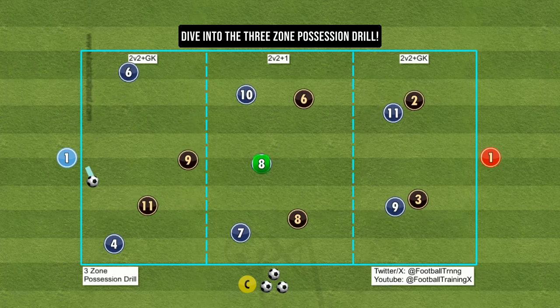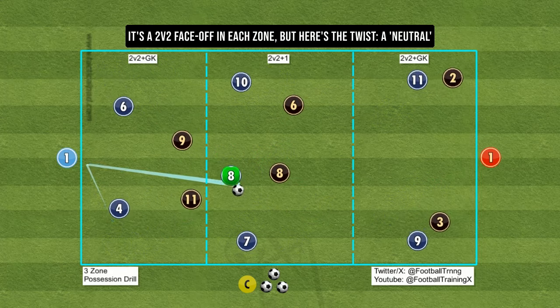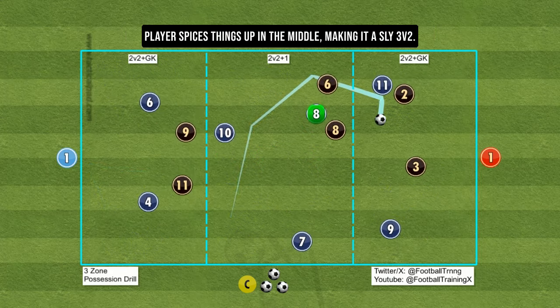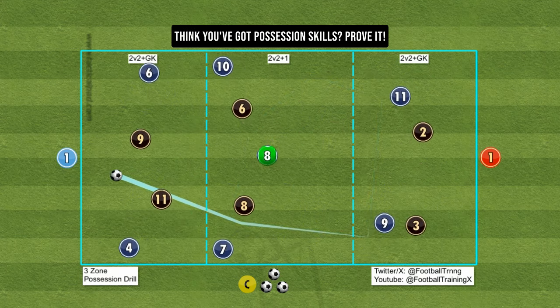Dive into the 3-zone possession drill. It's a 2v2 face-off in each zone, but here's the twist: a neutral player spices things up in the middle, making it a sly 3v2. Think you've got possession skills? Prove it.